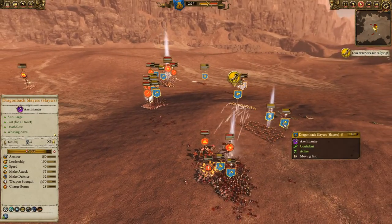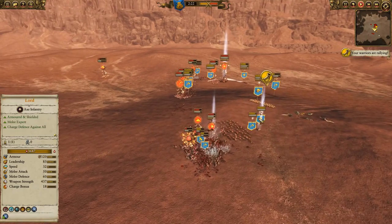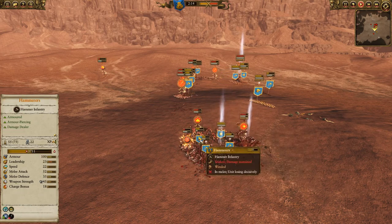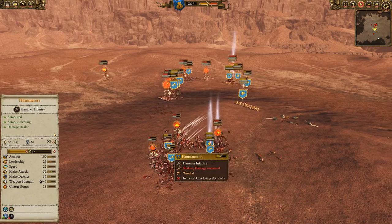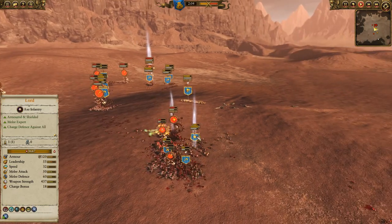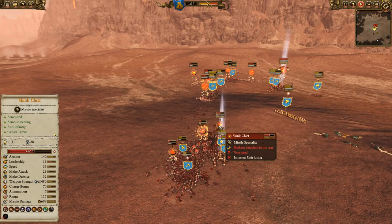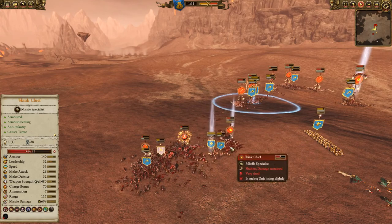I'll bring in my Lord and the Dragonback Slayers into this fight. This Lord is giving the buff of plus 5 melee attack and 6% weapon damage. You can see the Hammers — they have 45 weapon damage and now 52 melee attacks. Anytime my Lord's around anybody, that really increases their ability. I've got my Uthar's Raiders and I'm going to try and dumpster that Skink Chief. These guys are so good — you can just watch his health go down.